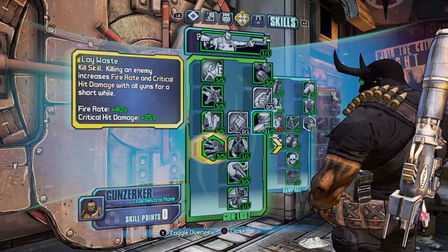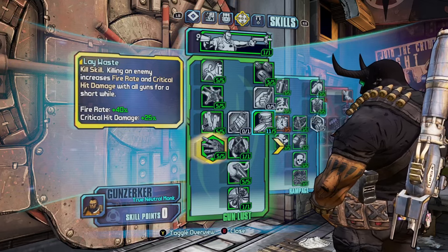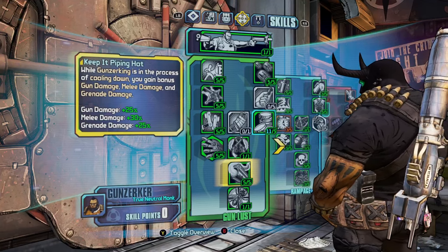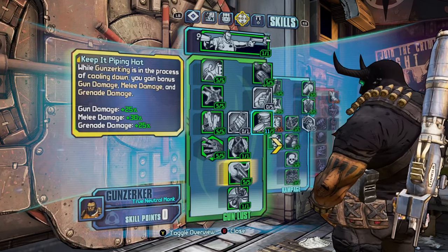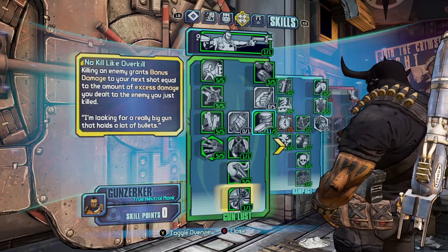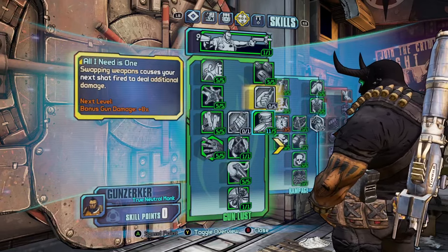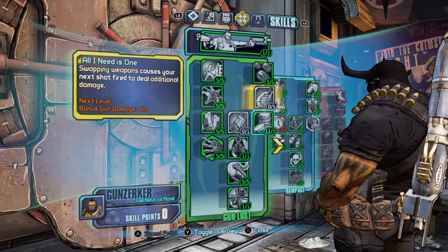Lay to Waste is a kill skill that increases your fire rate by 40 percent and critical hit damage by 25 percent. Keep It Piping Hot increases your gun damage, melee damage, and grenade damage while Gunzerking is in the cooldown process. No Kill Like Overkill gives you bonus damage. The only other skill I'd put points into would be All I Need Is One, which increases your gun damage after you've swapped weapons on your next shot.